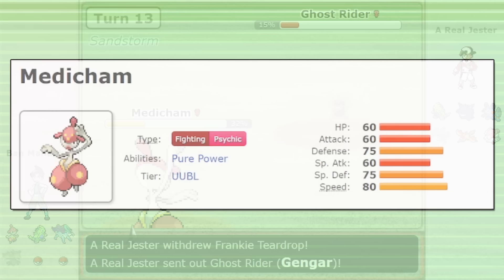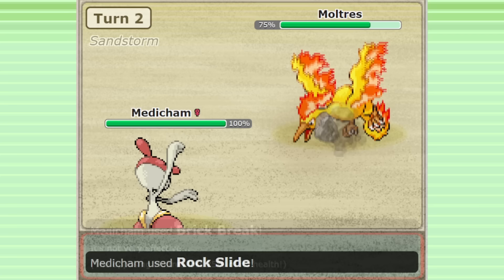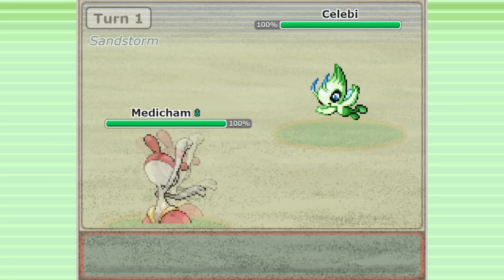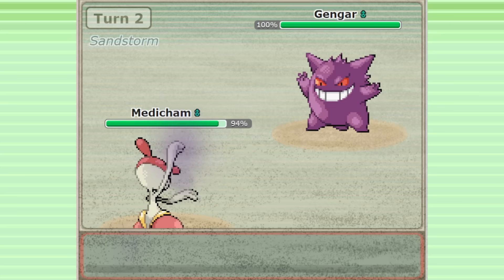Medicham is overall a fantastic presence in Gen 3 OU. This Pokemon serves to keep the metagame fresh, not only by encouraging tense and exciting in-game situations, but by enabling really unique team structures. Medicham is great at punishing overly greedy and defensive teams, which also keeps the metagame from becoming too stagnant. And that's why it's my favourite Pokemon in the format — Medicham represents everything that I think makes competitive Pokemon so awesome.